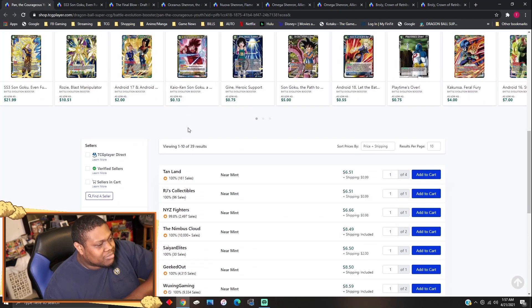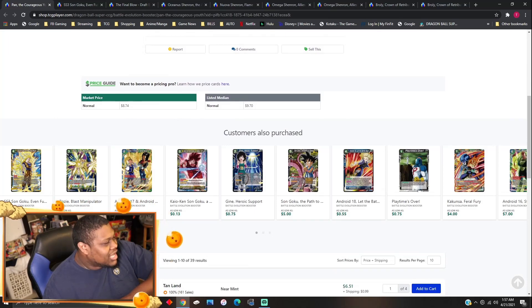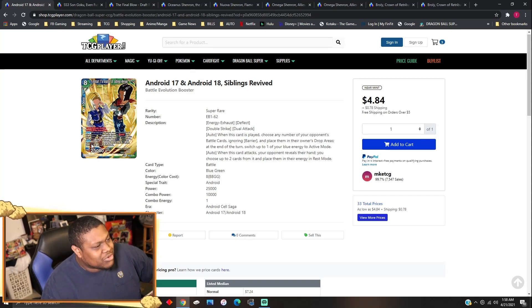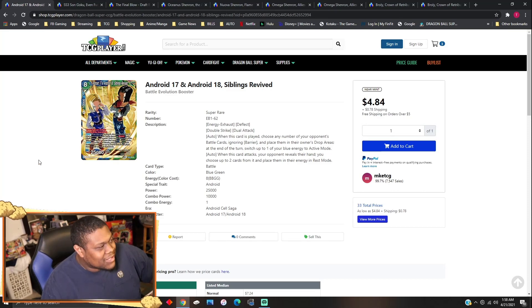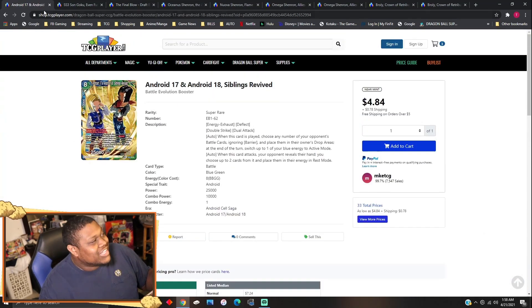Pan Courageous Youths is going for about $7 to $8 — really good with Goku's Lineage, and Cell Surge is technically still playing Goku's Lineage. Android 17 and Android 18 Siblings Revived is now a $5 card — it pre-ordered for $15 to $20, but blue-green isn't seeing much play. The only one seeing play is Android 21, and I haven't seen many players actually run Android 16 other than George Machado who topped 16 with it.